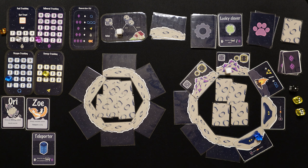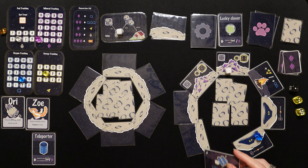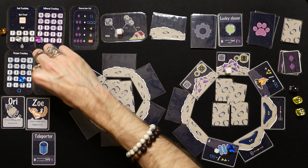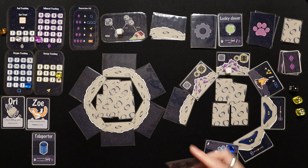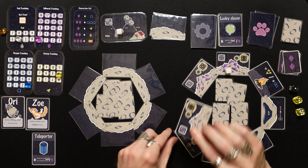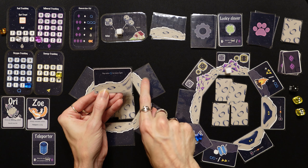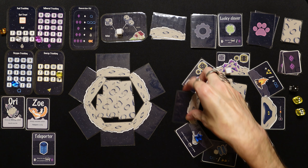We keep exploring — spend two more oxygen. We hit an event: lose two oxygen or lose two energy. With only four energy, we take the oxygen hit. Down to three oxygen, we use the telescope to peek at two exploration cards. One is another mineral patch — definitely going there. The top of this moon has the extra-cost hill so we won't go that way.